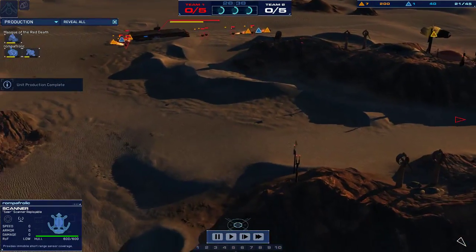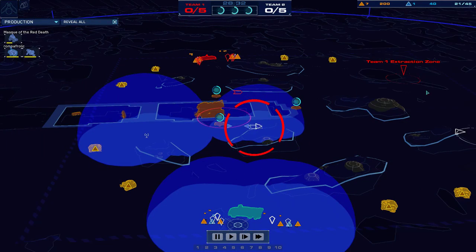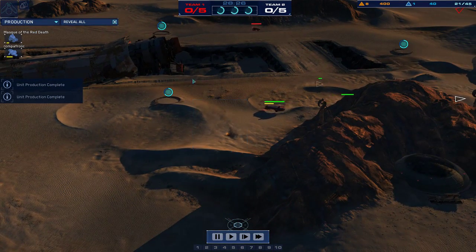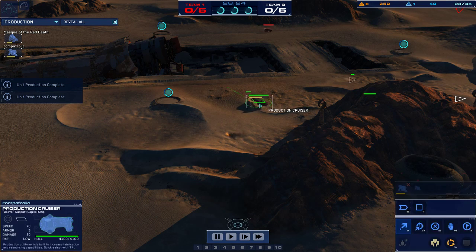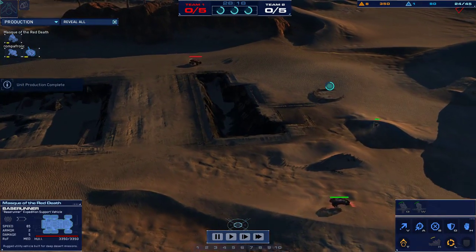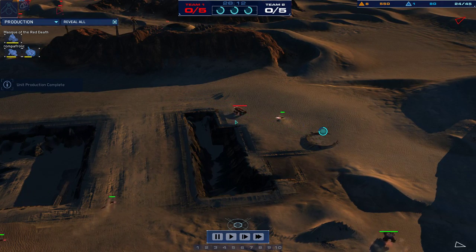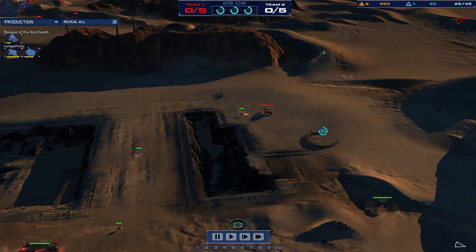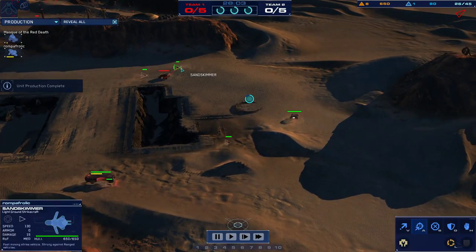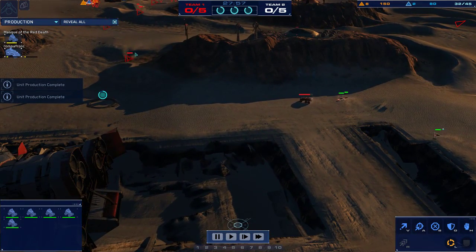Romper Frolic getting skimmers out early. Mask has managed to discover that this production cruiser is coming out and knows she's getting rushed, so I'm expecting to see her pull back and put a turret down. She's trying to get back to her LEVs — that makes sense. Three skimmers out, four LEVs. We'll see how this plays out.